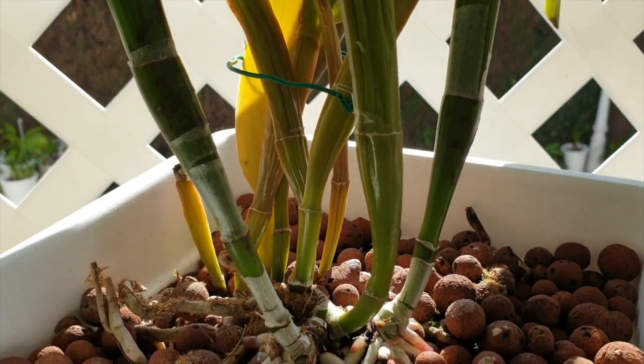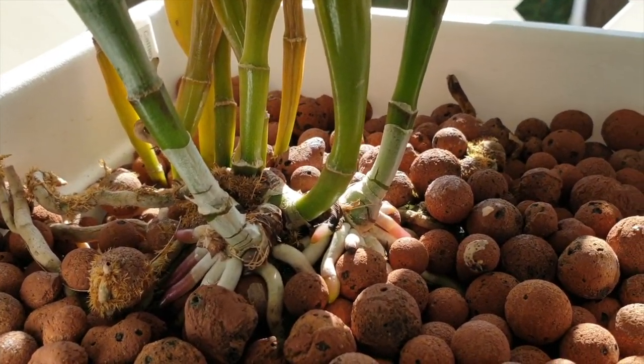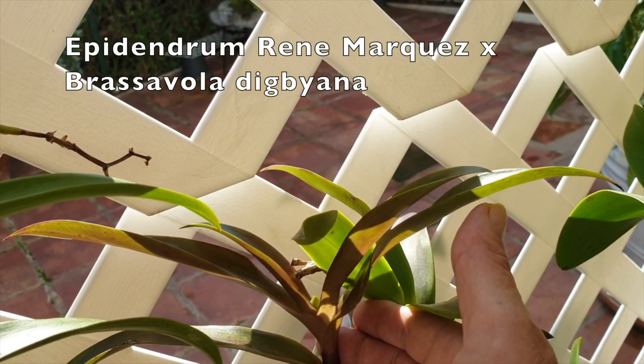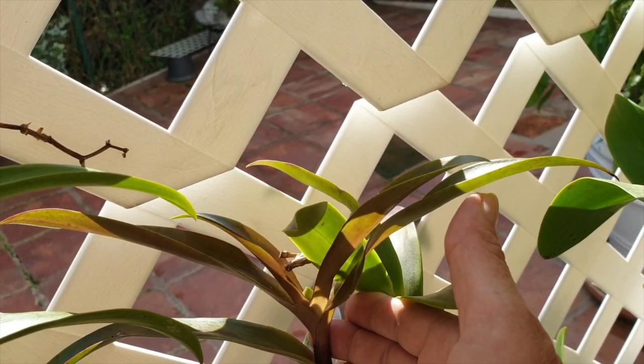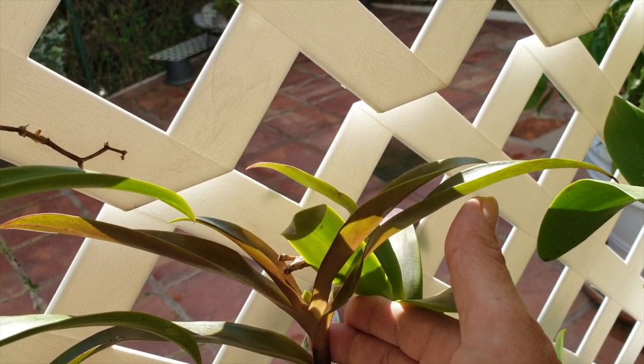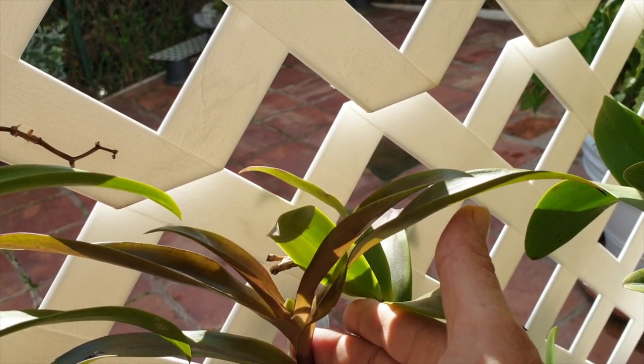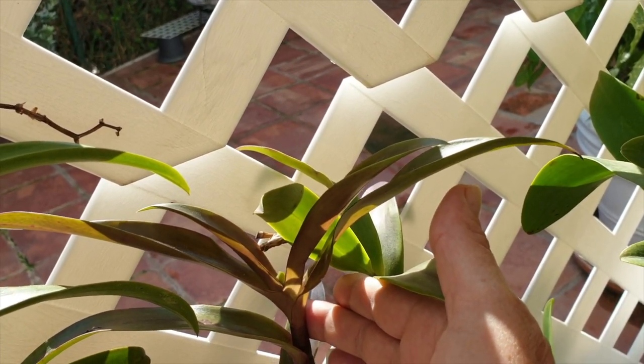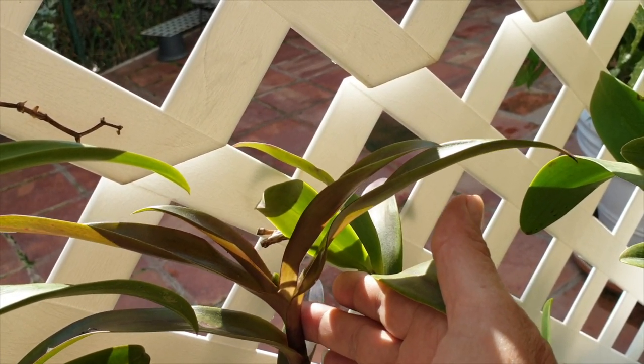But I'm counting them because they are chubby. Oh and look at this — this is my Renne Marques crossed with Brassavola digbiana — Epidendron Renne Marques, sorry — also coming into sheath. We have a long ways to go yet, but there it is.